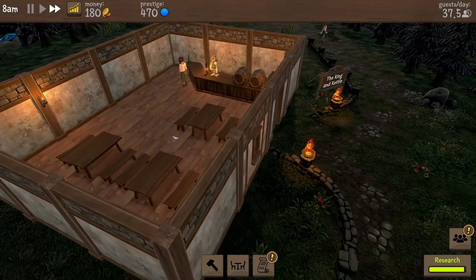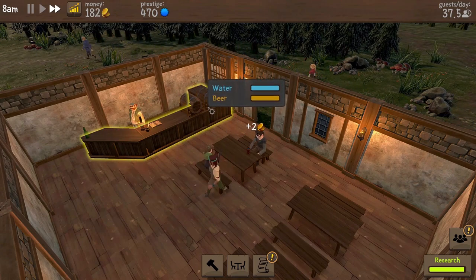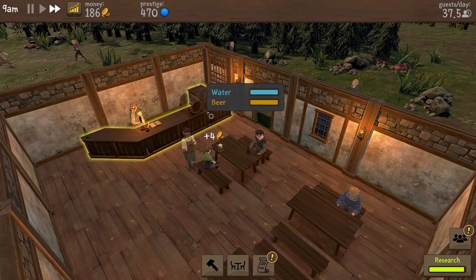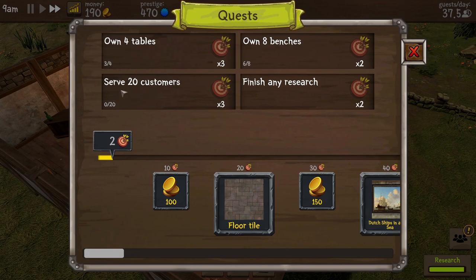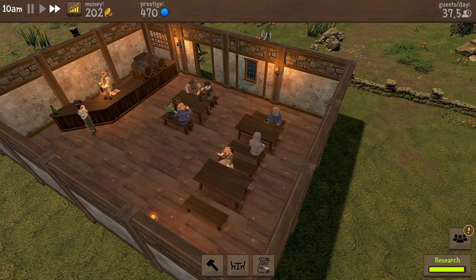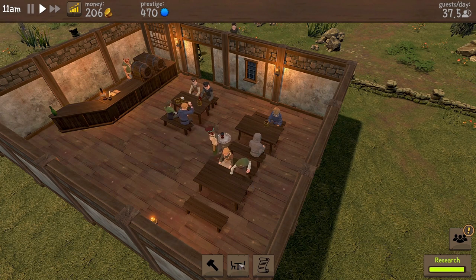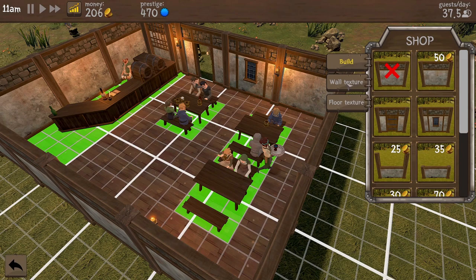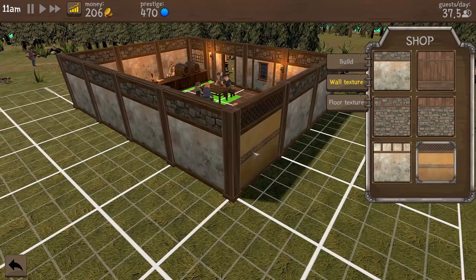7am we start. Time is ticking by. The quest has refreshed - now it's going to serve 20 customers. I imagine that refreshes at the end of every day. Let's go to wall textures - oh, I thought there might be more, but there are not. Does it cost money? No. Let's have the lovely wall texture we had before because this one feels a bit cold and unfinished, whereas that one feels a little bit nicer, warmer, friendlier for people.